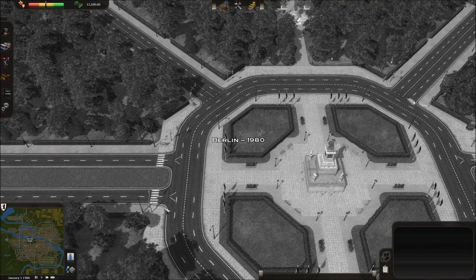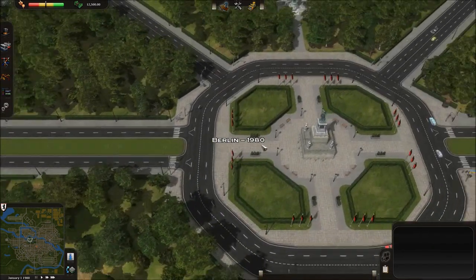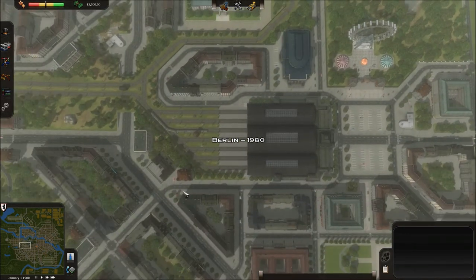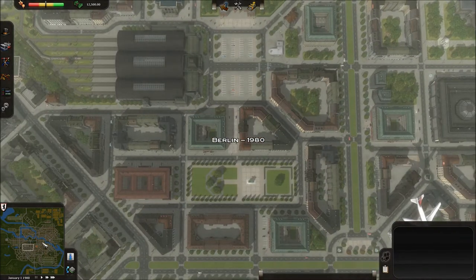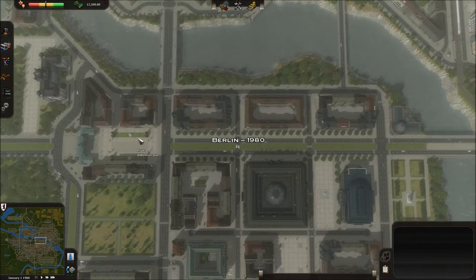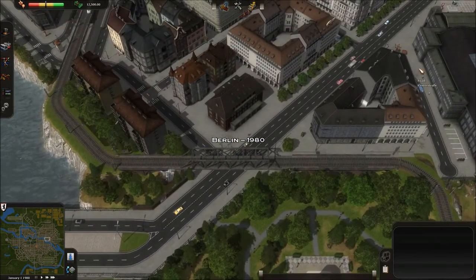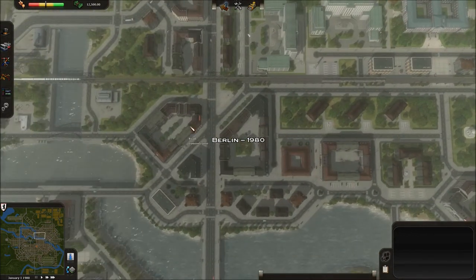So we can start playing the game, and I'll quickly show you around the interface and what we have. We'll just pause for now since we're on January 1, 1980. This is Berlin. What you can see is that it's modeled with a fair amount of attention to detail. You can see that Untolded Inlandenstrasse is set up to look like the major road is in real life. It's not picture-perfect, but it's pretty good.